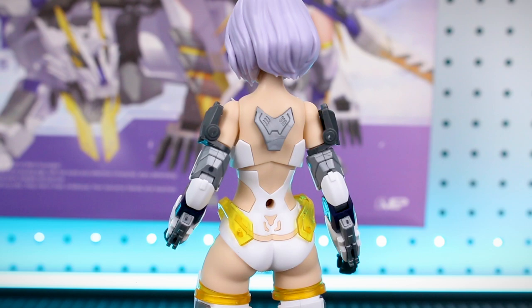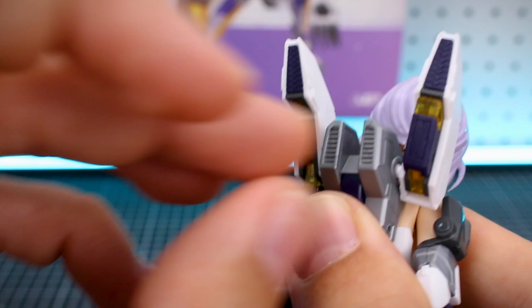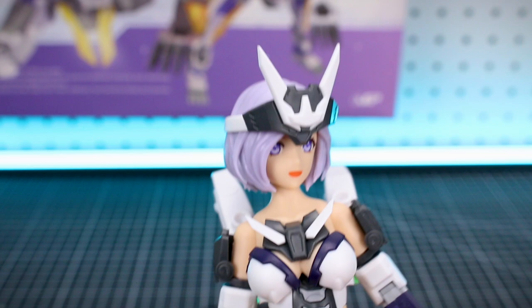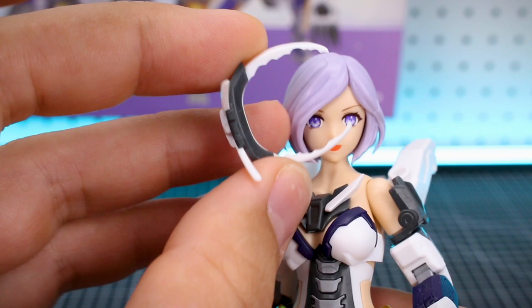Let's take a look at her accessories. First, this piece on her back — I'm also noticing I put it on the wrong way; it's supposed to go like that. For her backpack, this just plugs in and the two main side sections are articulated on ball joints — you can also open them up. The clear yellow parts in there look really cool. Her crown basically just fits over the top of the hair, which works well enough. It's nice not to have to swap out hair parts, but it's not as solid — it can fall off fairly easily. As long as you don't mess with it while it's on, it fits and stays just fine.